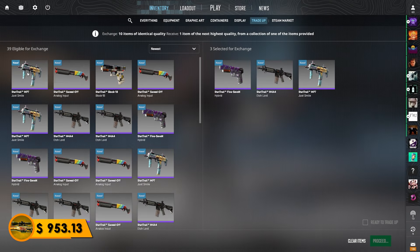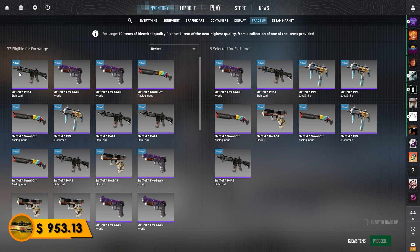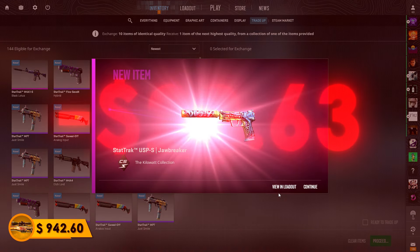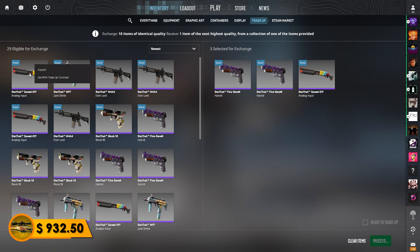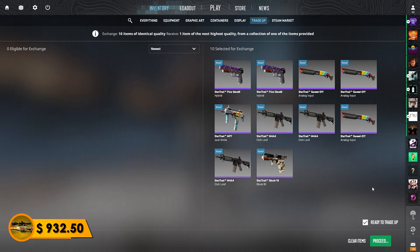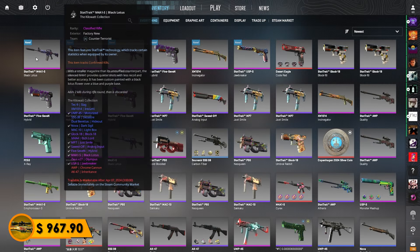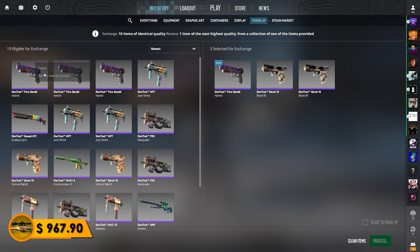Let's go — Black Lotus, that is what I like to see. StatTrack Factory New. We are inching closer to the $1,000 mark. Show me a Zeus or another M4. That's the USP — oh well. We just keep pushing forward. If we hit two more M4s, I'll take it. Yeet! Yes, there we go. Two M4s out of three trade-ups, that is awesome. Gotta double check that it's factory new — and it indeed is.